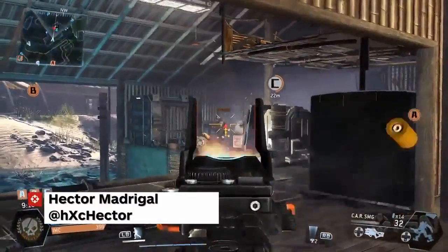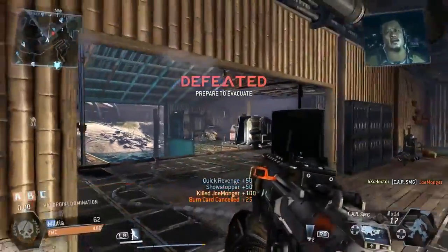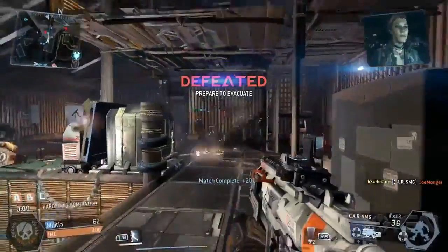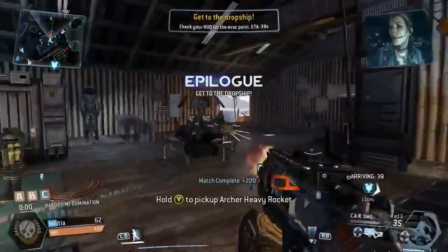What's up guys, Hector Madrigal here, and today I'm going to tell you all about the Refugee achievement on Titanfall. The objective of this achievement is to survive an evacuation while on the losing team.